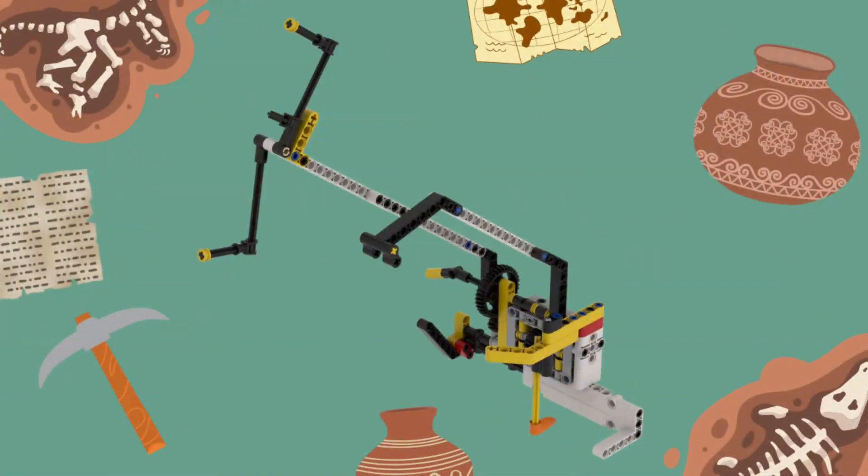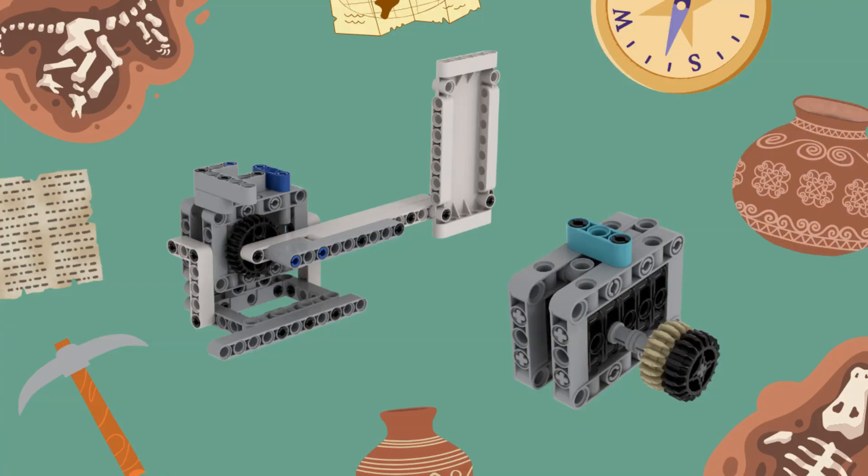The first front attachment is a combination of a motorized element and passive elements to solve missions 5, 6, and 7 in the first run, and missions 9 and 10 in the second run. The back attachment in our first run is for releasing and deflecting the preserved pieces from the silo of mission 8.